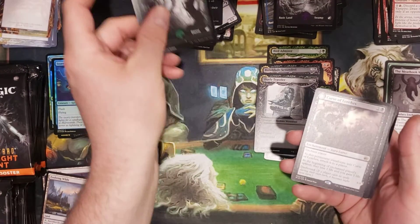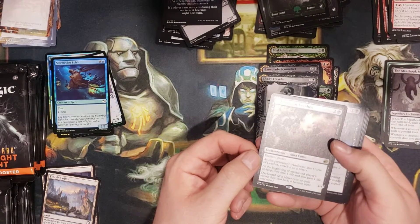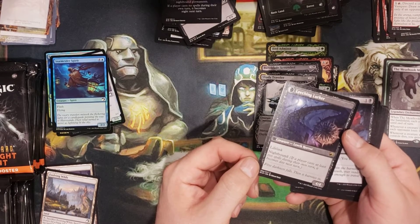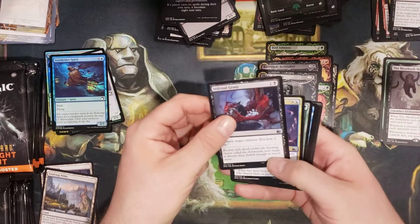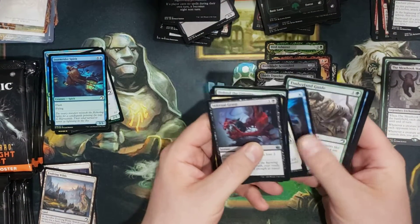We've got a Forest. Curse of Leeches — with Leeching Lurker flip. Interesting. Destroy a target creature, you lose two life. That wouldn't be a bad card.